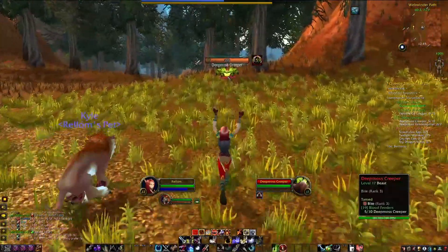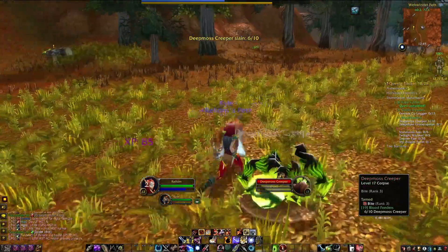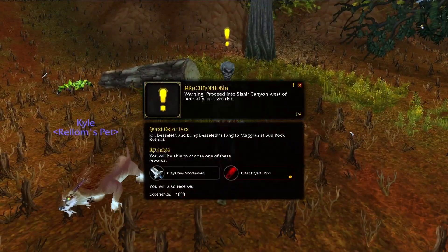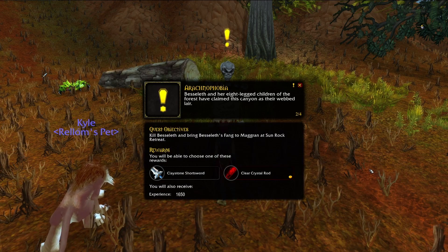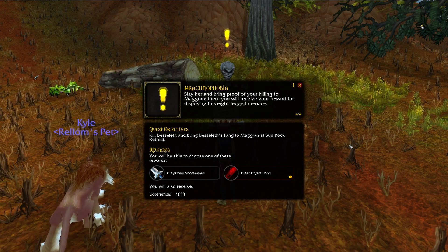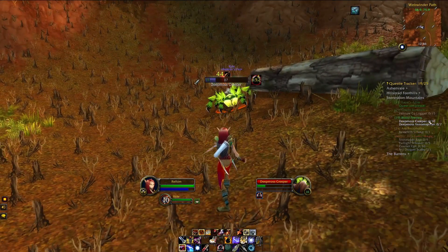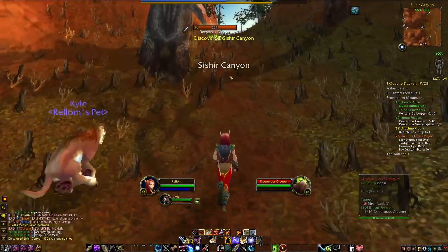I've killed quite a few spiders — five already — and we're about to kill a few more. Also, there's a quest sign here: 'Warning — proceed into Sishir Canyon at your own risk. Bershela and her children have claimed this canyon. Magrin Earthbinder at Sunrock Retreat has placed a bounty on Bershela — slay her and bring proof to Magrin for your reward.' We're definitely going in there. We need 10 spider creepers total — we're at six, nearly seven. We'll probably get the rest when we come back out of this canyon.